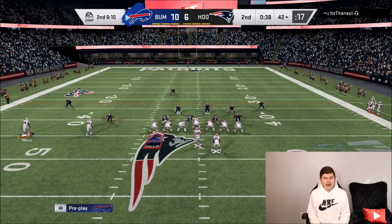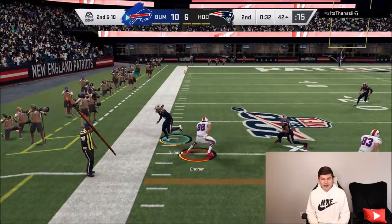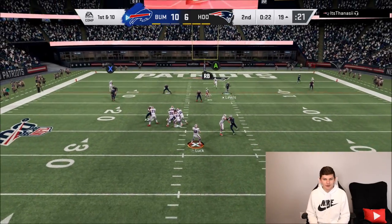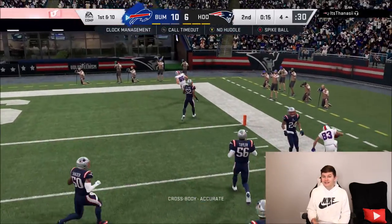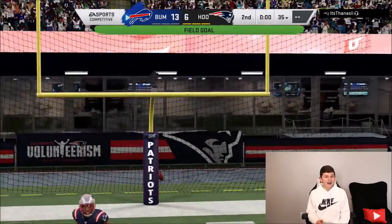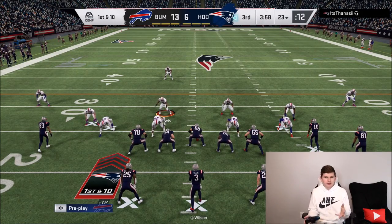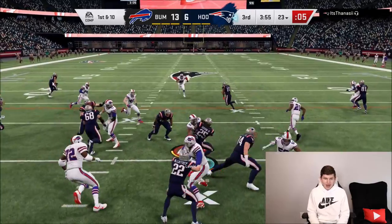Looking at a corner route but going to Evan Ingram in the flats for a first down, down to the 29. Then I realize we do not have abilities activated on Andre Reid — it took me this long to notice. Andre Reid goes down to the four-yard line. My opponent played some great defense and unfortunately we didn't punch it in. This is the third gameplay this year I've forgotten to activate abilities on the featured player.